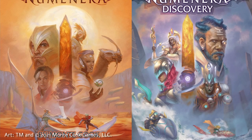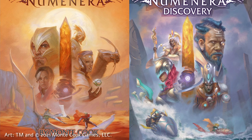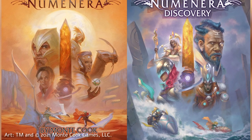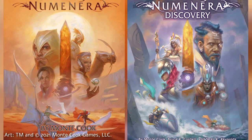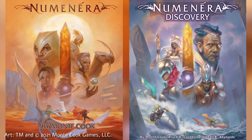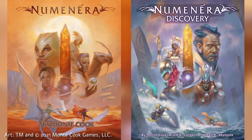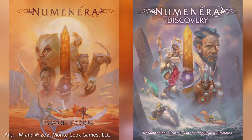The technical differences in Numenera Discovery when compared to the original 2013 book hardly warrant use of the word 'edition.' It's functionally the same game with the same set of rules for characters, task difficulty, XP rewards and expenditure, and of course an emphasis on Discovery as the title suggests. There are around half a dozen or so concrete changes, however, and here I'll briefly discuss them and why I think they make for a better game.